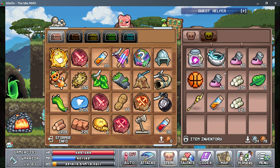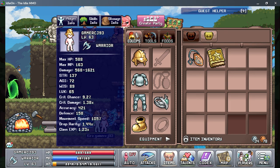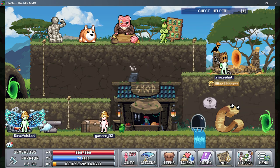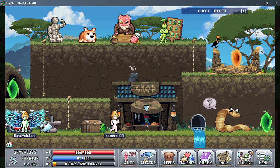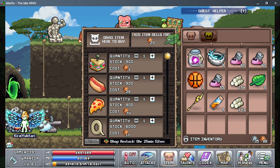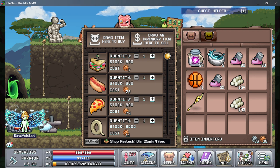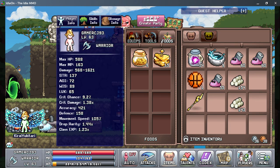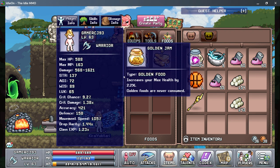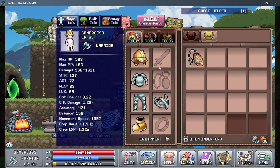That's a talent book — you can click on it. That level is too high for me unfortunately. I recommend selling any items you don't need. Also, try to do things that get you golden food, because that's going to increase your stats. That is a pendant here.